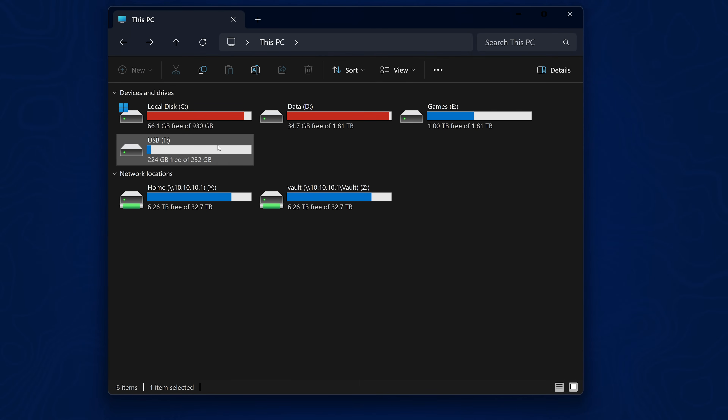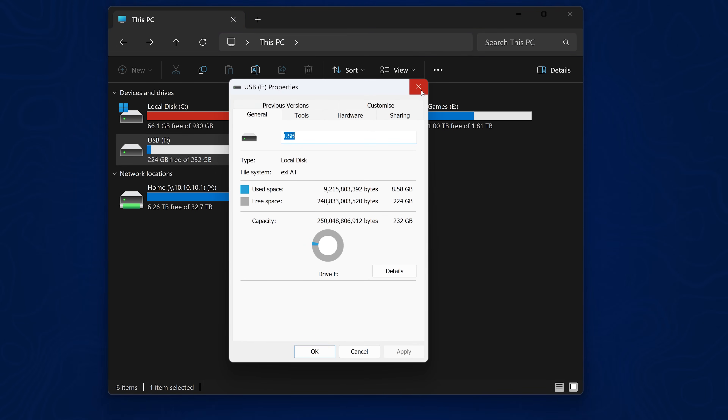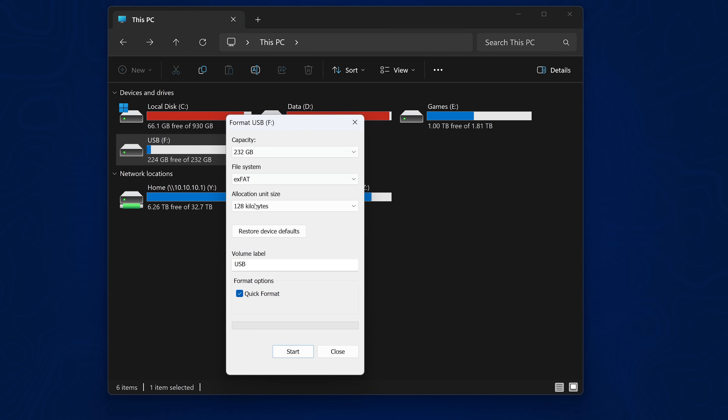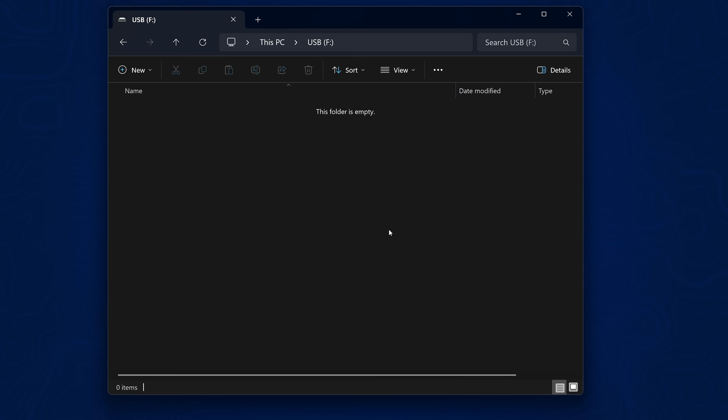On the USB drive, right-click and go to Properties to make sure the file system is exFAT, not FAT32, for copying your game dumps. You can right-click and format it to exFAT if you're using a different format, then click Start to reformat the drive — but obviously back up any data on the drive before reformatting.